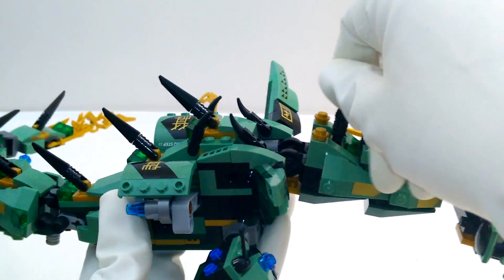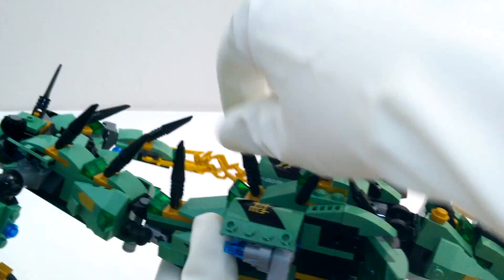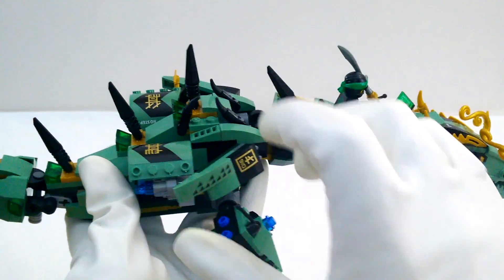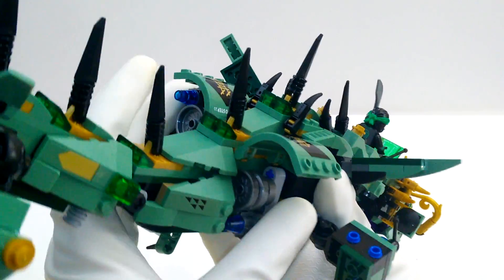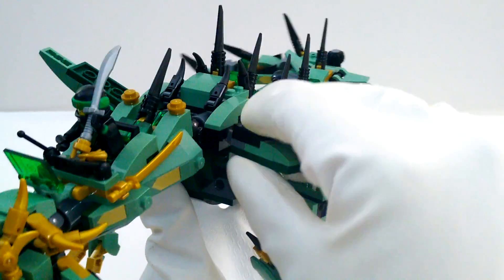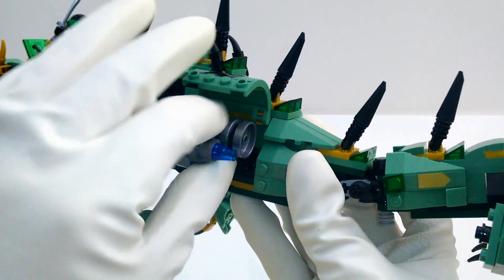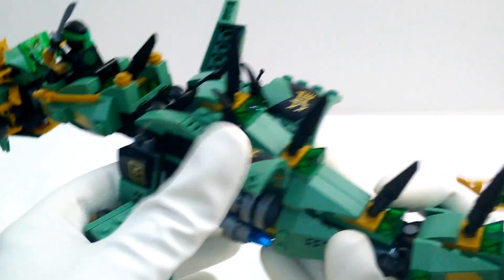He's also got these nifty spines on his back that we can point up or down — they can go forward or backward. We want to put them backwards so we don't stab our pilot. He's also got these little wing shields that we can fold in so he'll be more aerodynamic, or flare out to make them really big and scary. He also has fun jet turbines — he has little flaps that we can flip up, and inside are his jet turbines so he can go super fast. Let's flip them up and unlock those turbines. So we can close the jet turbines.